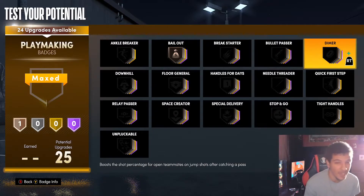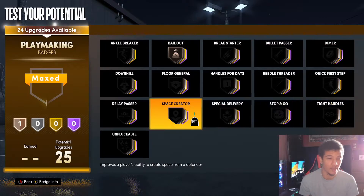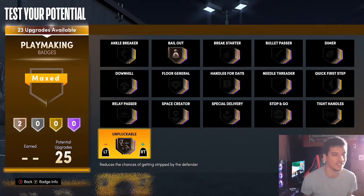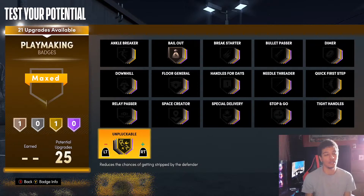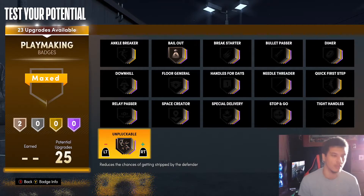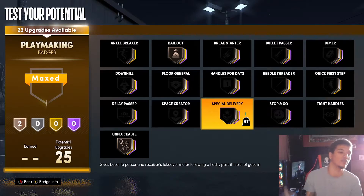Another must-have playmaking badge is Unpluckable. The steal success rate is already bad — you get plucked just dribbling. Guys with like 86 ball handle with Hall of Fame Unpluckable still get plucked. You gotta have Unpluckable at least on bronze, no cap. You can put it on silver if you have the badge points to spare, but just know that even at Hall of Fame you will still get plucked. You might as well just put it on bronze to unlock the Unpluckable animations.